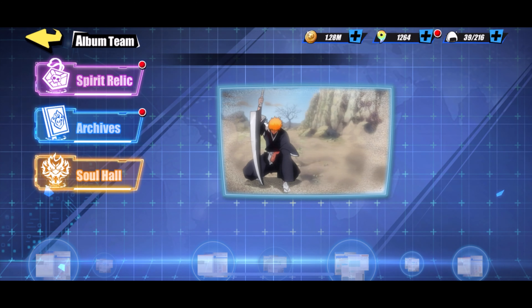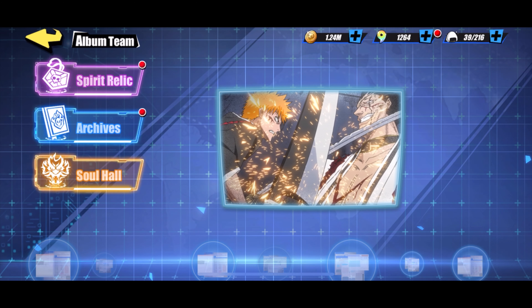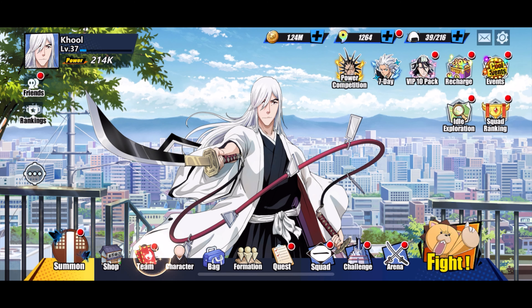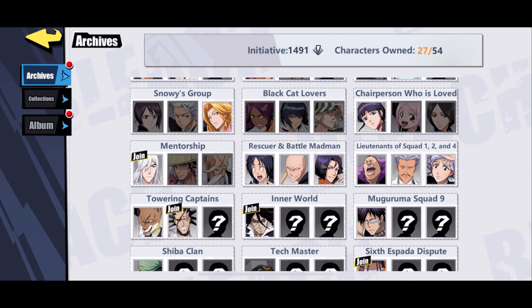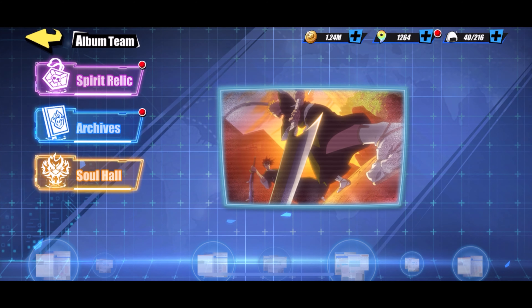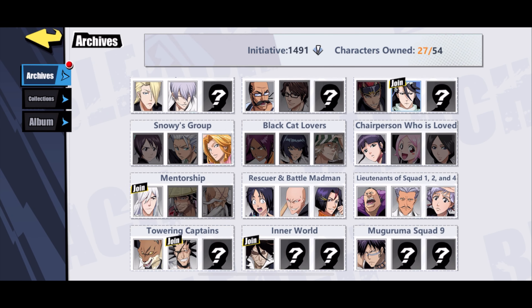Pour améliorer les personnages, on a les reliques d'esprit — il y en a trois types. Pour les augmenter, il faut un matériau spécifique. Par exemple, on va augmenter l'attaque de tous les personnages de 3% — paf, ça donne un boost global, on est maintenant à 214k. Dans la catégorie Album, mon camp est passé en violet, donc je peux le mettre à jour ici, ce qui me donne un boost global également.